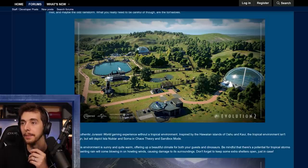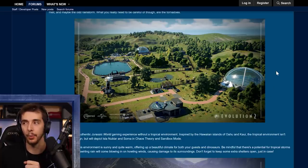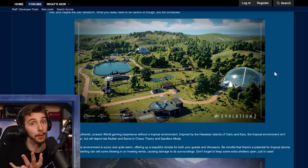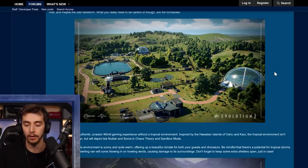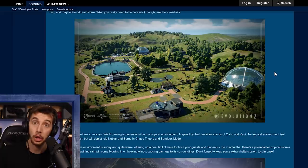Looking more closely at the temperate environment image — though it's a bit pixelated when zoomed in — there is a lagoon. In this lagoon, not only do you have the hatchery and associated structures, but there is a shape in the water. Thinking about our aquatic creatures: we have mosasaurus, mystery mosasaurus, plesiosaurs, recently confirmed Liopleurodon, and elasmosaurus. Elasmosaurus might have unique animations — I wouldn't be surprised to see Liopleurodon with a similar colour scheme to Walking with Dinosaurs, copyright aside.